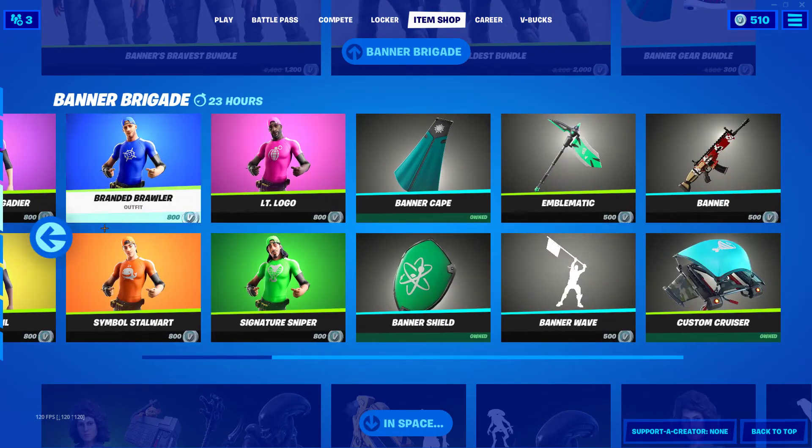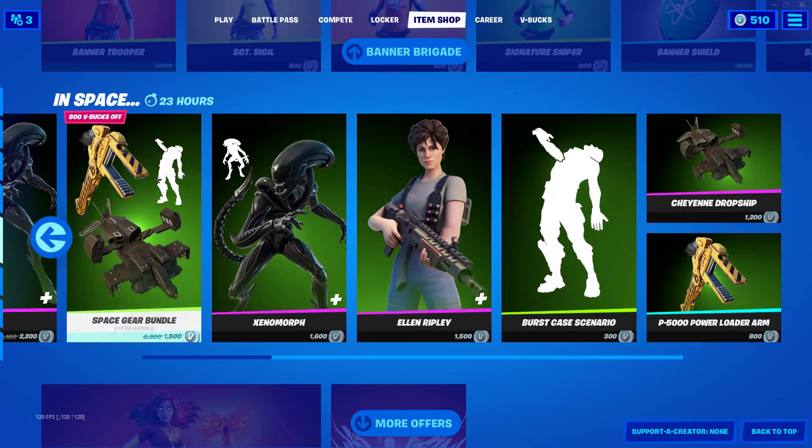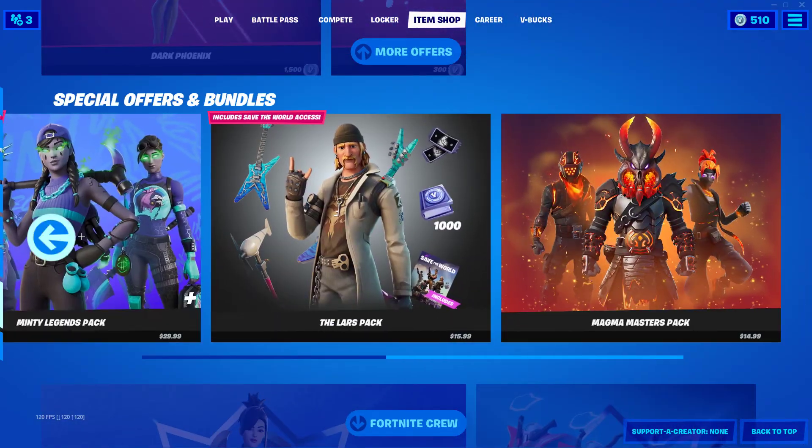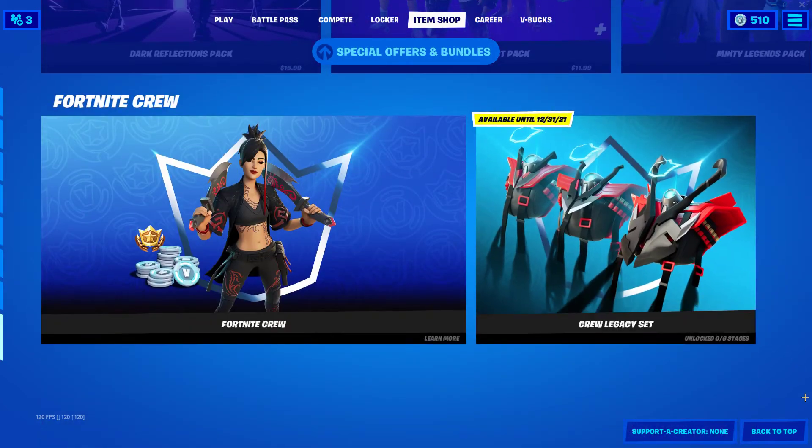You can buy everything individually. Ripley and Xenomorph are still here, as well as Dark Phoenix, and the rest of our special offers in bundles, and the Fortnite Crew subscription.